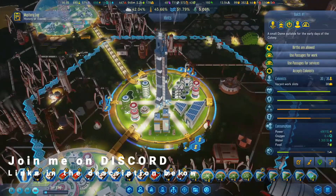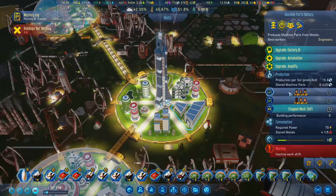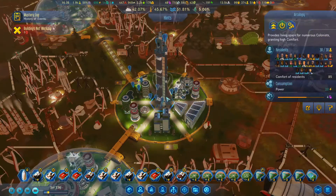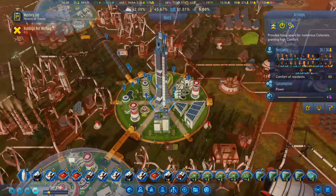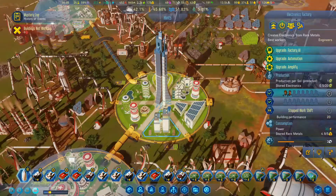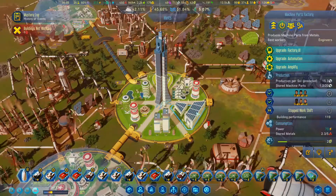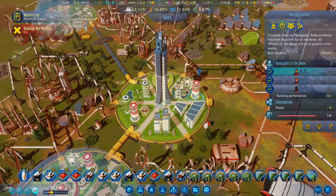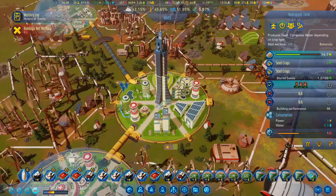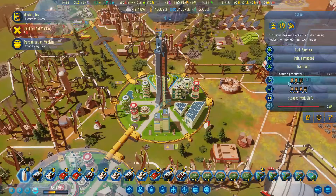This one here should probably be fairly specialised in terms of engineers, so there should be a lot of engineers living in this. Then we've got two research labs, so we don't actually have the people we should in here. We've got an electronics factory which needs engineers, a machine parts factory which needs engineers, a security station which can do with officers, and this should have botanists in it - we've got one. This dome isn't set up correct.